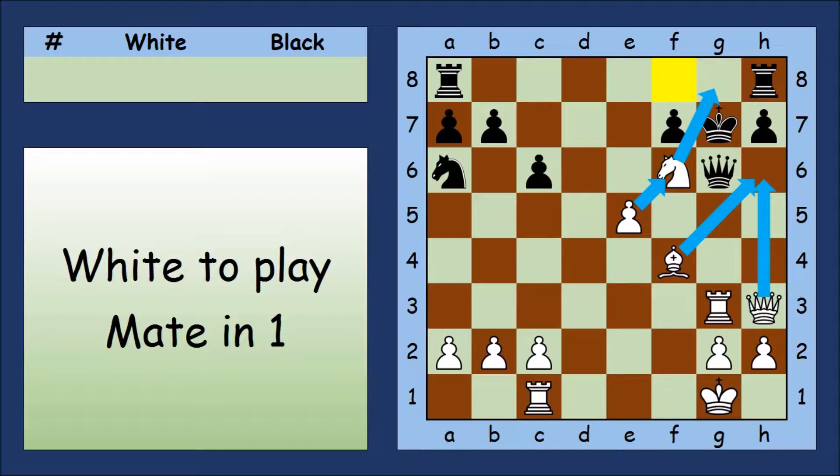Before we start looking for checkmate moves, there's one other thing to notice about this position. Always look to see if any pieces are pinned — pinned pieces are not as powerful. The Black Queen is pinned; it cannot move off the g-file. That means white can move the Queen or Bishop to h6 safely.